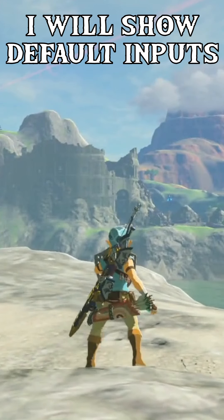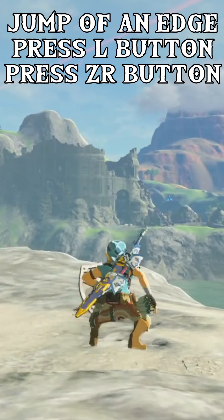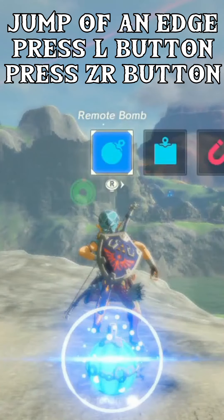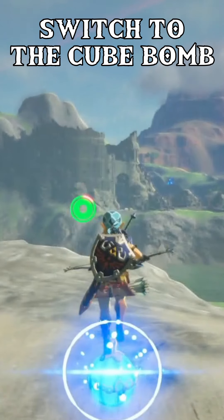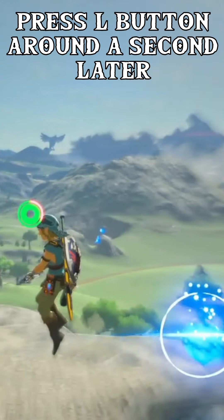Next, you want to face the direction you want to go to. Jump off the edge, press the bomb button, then immediately press the bow button to go to bullet time. Now switch to the cube bomb.